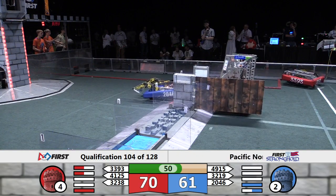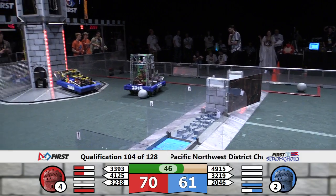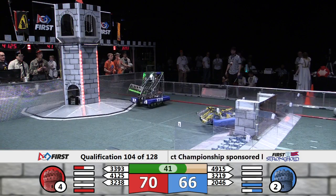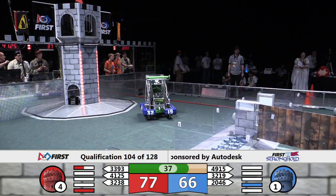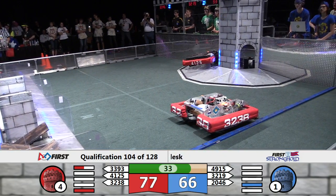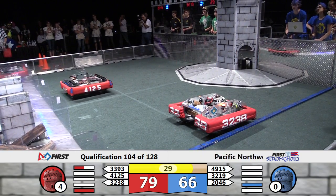32-19 finally gets the Sally Port door open. 2046 lets them go through. Red Alliance doing a good job of getting balls into its tower. Cyborg Ferrets, though, seem to be disabled over here on the side.